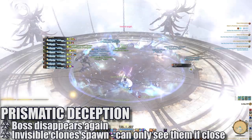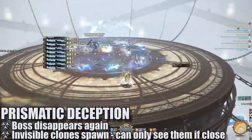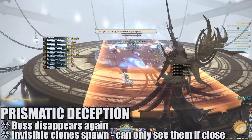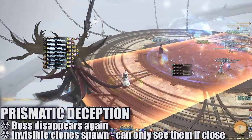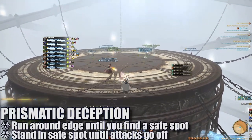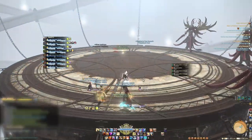Prismatic Deception will cause the platform to be enveloped in light while the boss and his clones disappear. The only way to identify where they are is by moving close to the edge that they've spawned on. Soon, they will each cast very large line attacks through the platform, forming specific safe zones. Players can run around the edge until they identify an area not occupied by a clone. Once the attacks go off, the boss will return to the platform and the encounter resumes.